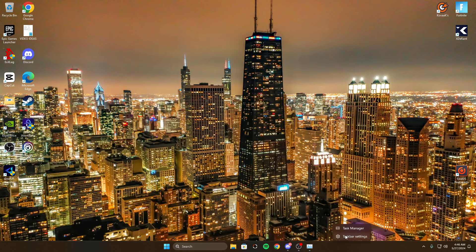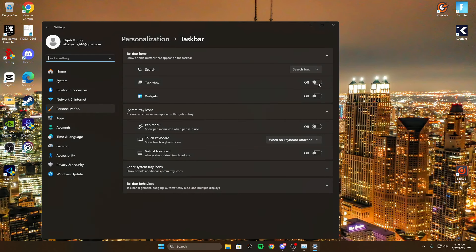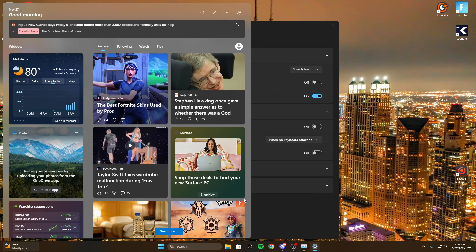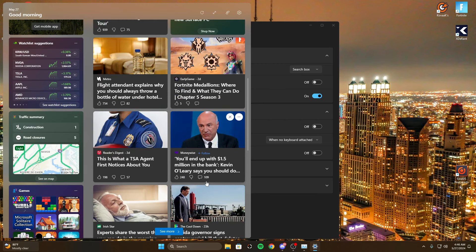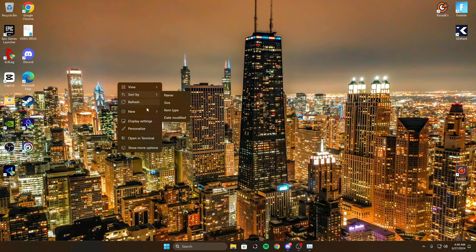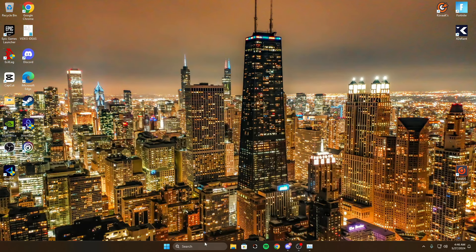Starting with taskbar settings — make sure task view is off and widgets are off. Widgets run a bunch of random stuff in the background like videos and pictures, and you just don't need all that running all the time. Turn that off.